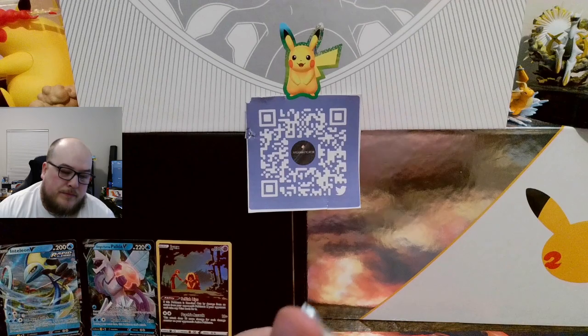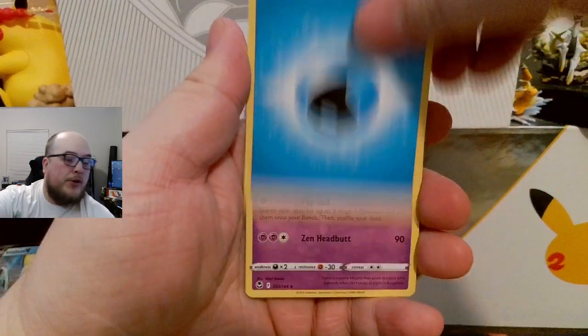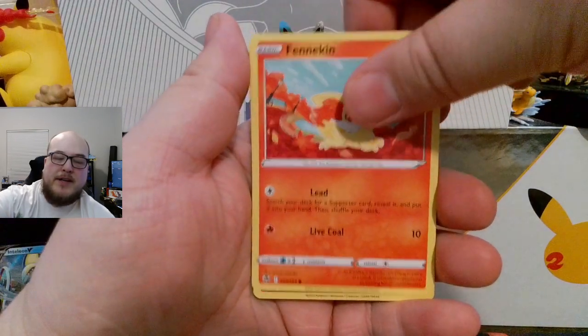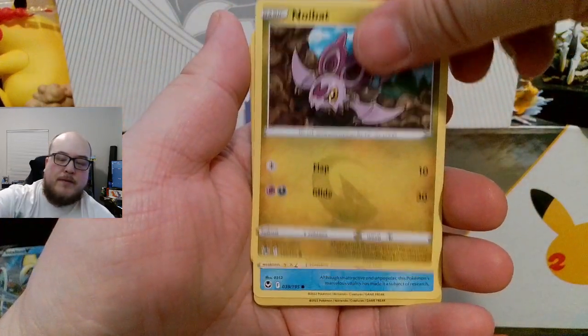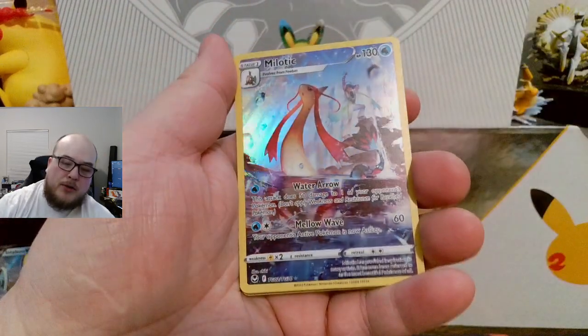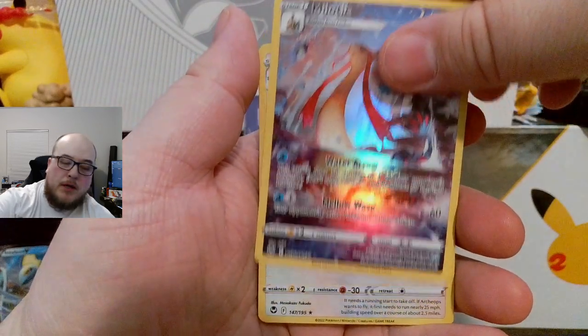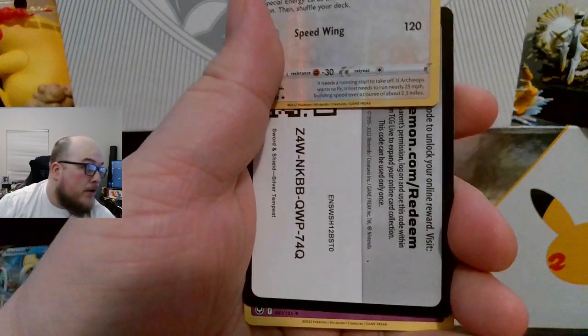It'd be awesome if I didn't have that Jynx. Energy. Hypno. Claydol. Ninetales. Fennekin. Sandile. Snorunt. Noibat. Phoebus. Milotic — Trainer Gallery card, cool. And an Archeops Holographic. Code card.